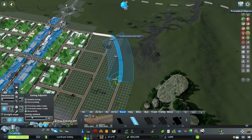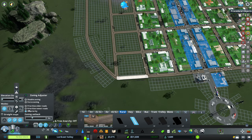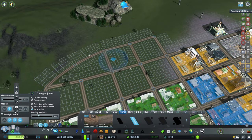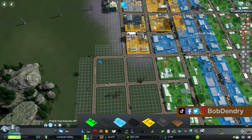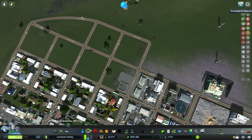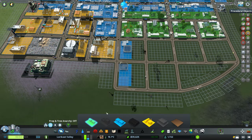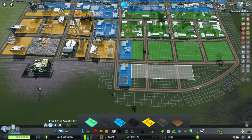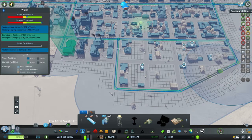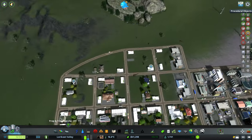We've got a little bridge there which we'll need to fix. We want to once again get a little bit of commercial here just to buffer this industrial area so our residents don't get too upset. Our residential need has just jumped right up, so it's probably just about the right time that we've built out this little bit of extra grid here. The water pipe is more or less under the road - we'll pretend it's a curved pipe there.